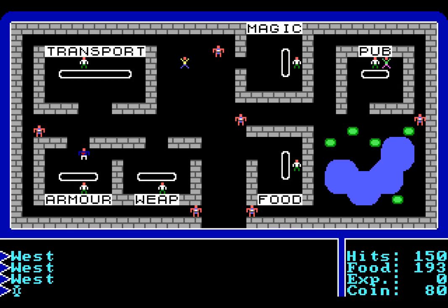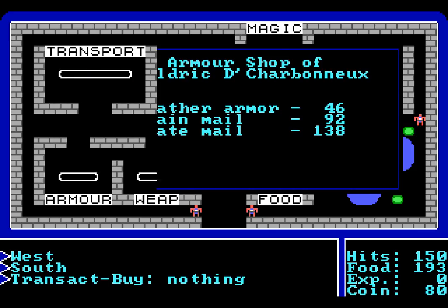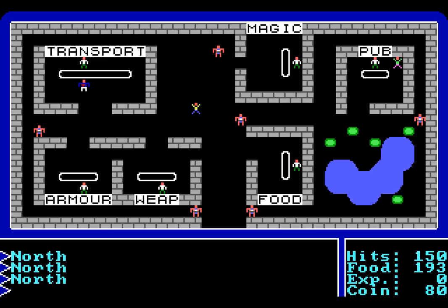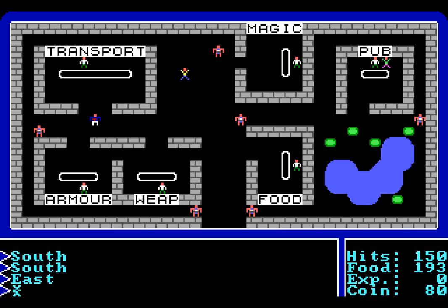We want some armour. Let's transact and see what you have — you have leather armour, chain mail, and plate mail. Unfortunately, we don't have enough money for any armour that we don't already have. There is also transport that you can purchase. There are various things you can use to get around the world: currently a horse, a cart, a raft, and a frigate. The frigate allows you to navigate the sea, and so does the raft. The horse allows you to move faster, which means you consume less food. We're not going to buy any of them right now.